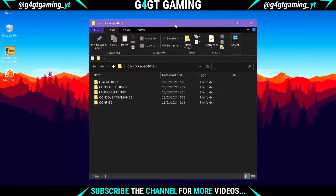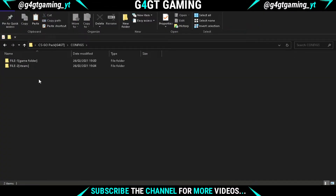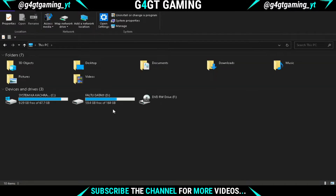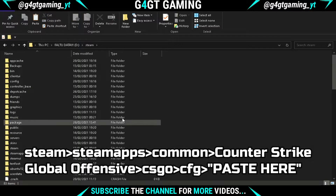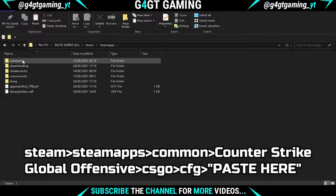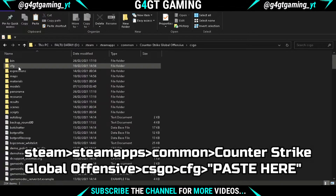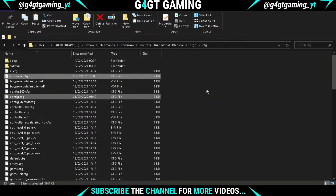Go to the CSGO pack and open the Config folder. Open File 1 and you will see two config files — copy both of them. To find the game directory, go to the Steam folder, then SteamApps, then Common, then the Counter-Strike Global Offensive folder, then the CSGO folder, and finally the CFG folder. Paste both config files there.